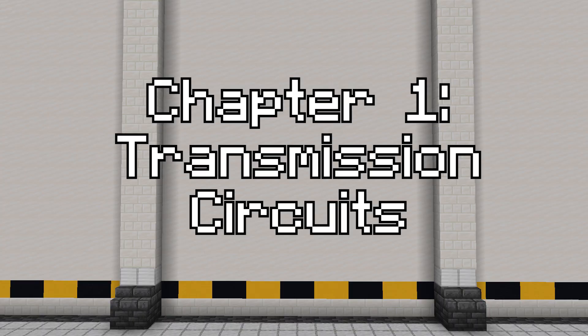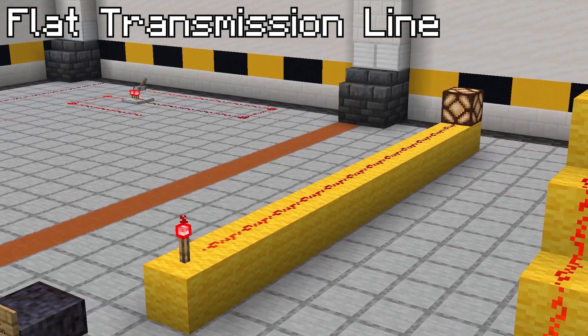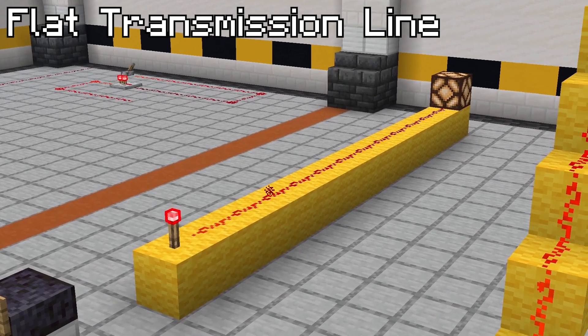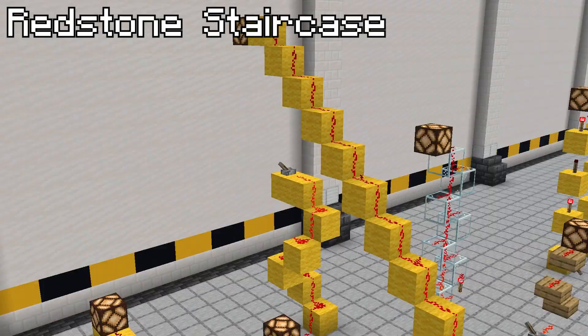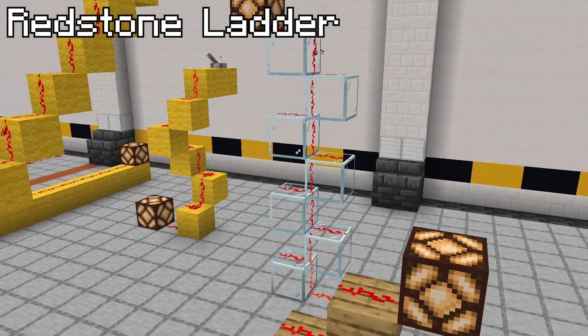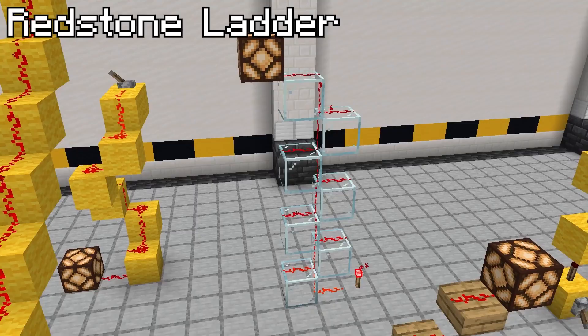We start with transmission circuits. These are used to get power from point A to point B. The simplest form is a horizontal transmission across flat ground, but can also travel up or down redstone staircases. A redstone ladder uses transparent blocks like glass and slabs to let redstone climb vertically up or down. It's just as easy as it looks.